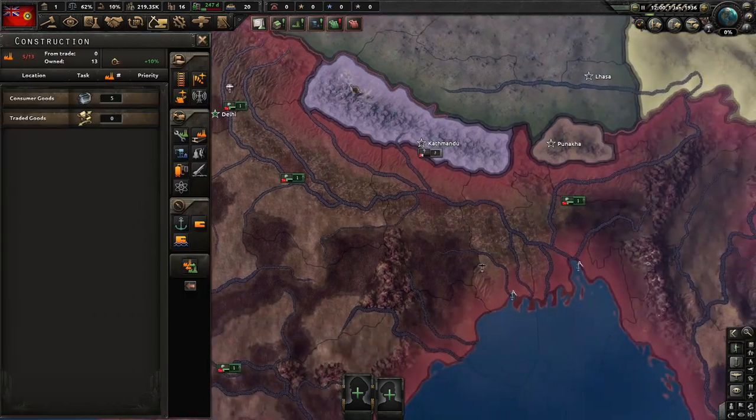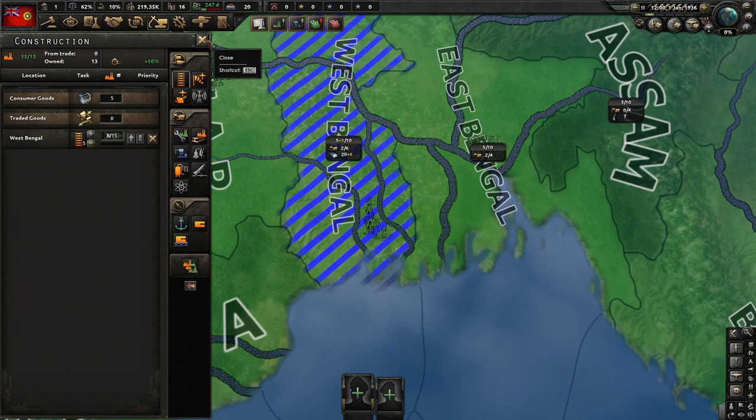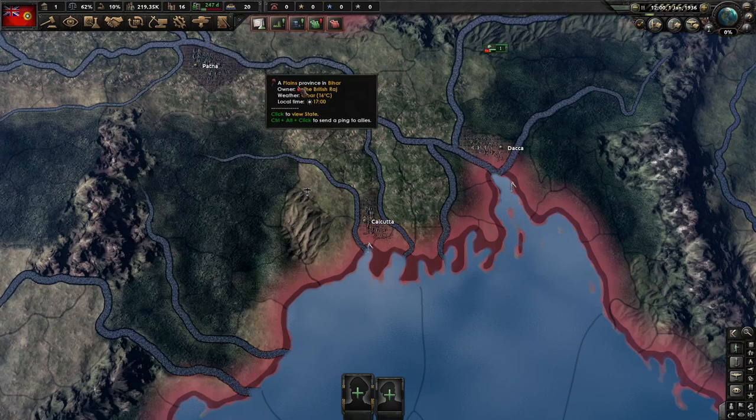Another thing we really need to do is build full infrastructure in Calcutta, because those tuk-tuk traffic jams there are really terrible.